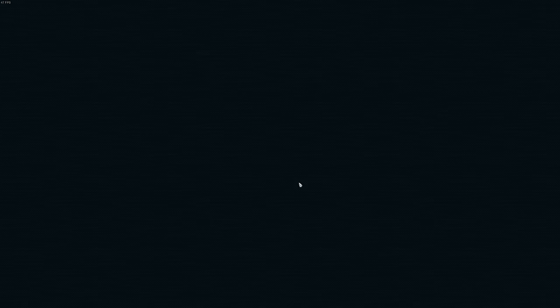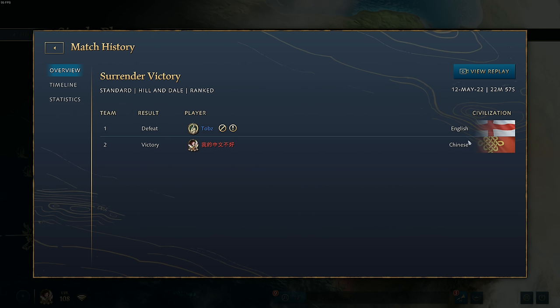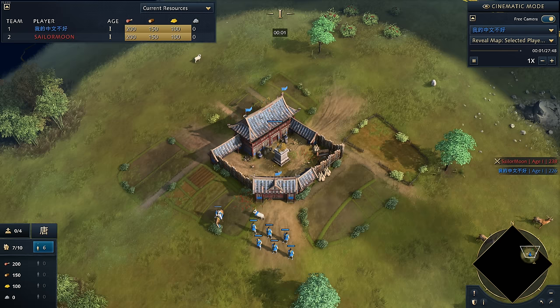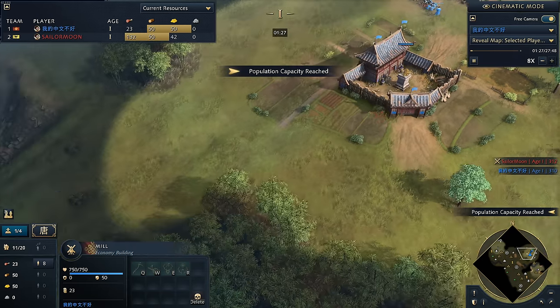Let's talk more about fast imperial and why it's so strong right now, because it all comes down to the power of the Zhuge Nu. I can show you a couple of different replays — they're all on Hill and Dale. I've got different matchups including against English, which was a fast imperial victory, and another one against Sailor Moon, who's a pretty decent player — probably ranked top 50 to top 100 — that best demonstrates the concept of base building as well as this death push that comes out from China.